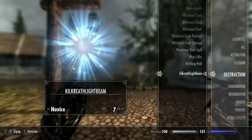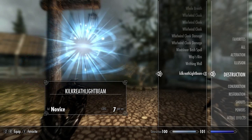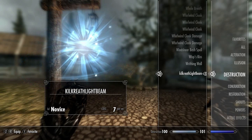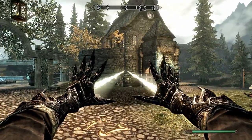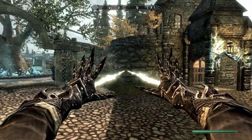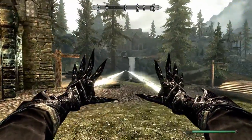And lastly for the unobtainable destruction spells we have Kill Wreath Light Beam — a novice level spell that costs 7 magicka per second to cast. Oh, whoa, what the hell. I suppose it's literally just a light beam. Hmm, that's interesting though.